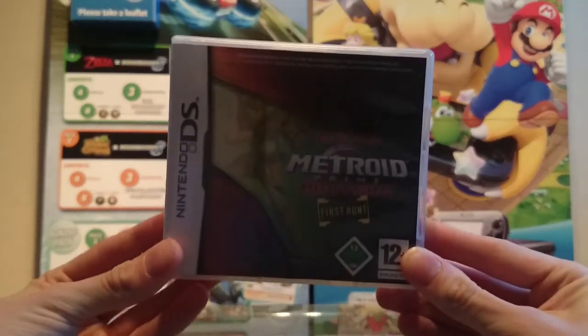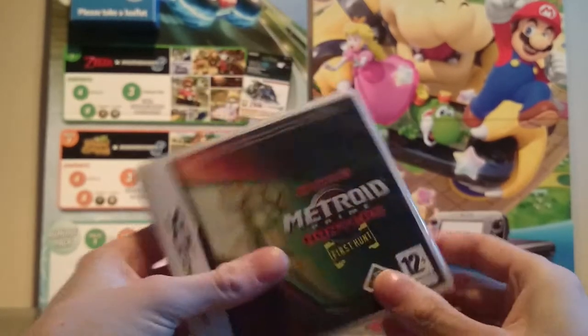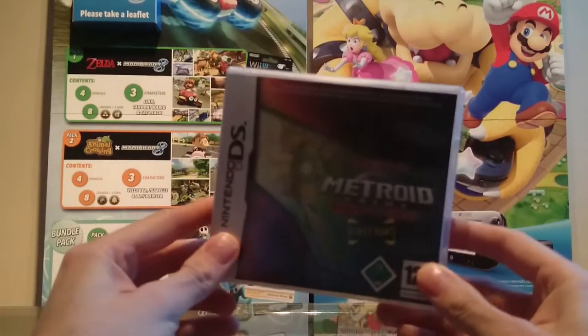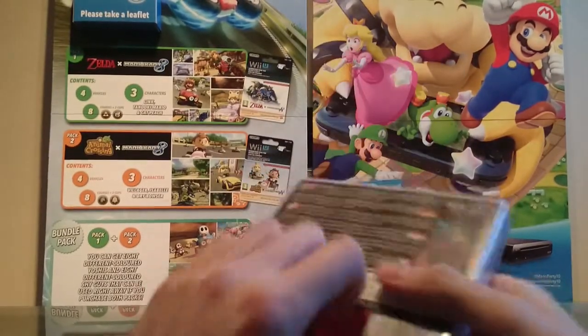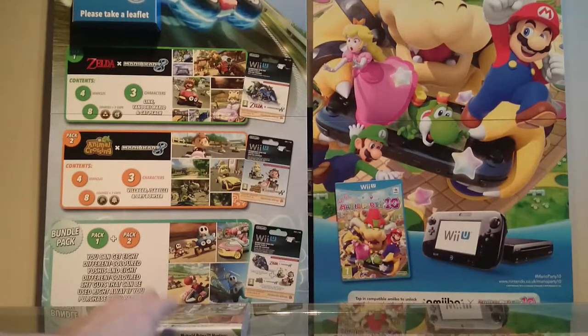This is the Metroid Prime Hunters First Hunt demo — the demo cartridge that came with the original DS, the ugly fat thing which looked disgusting but was amazing to play on at the time. It was pretty cool that it came in a proper case, a real case instead of just being bundled in the box like most things.